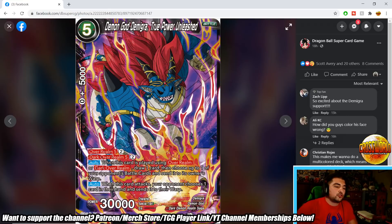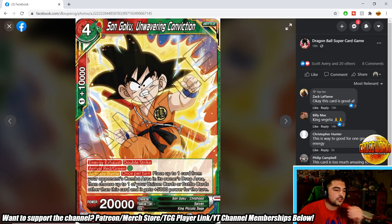Demon God Demigra True Power Unleashed is a 5-drop 30k with Overwhelm 5 for 2 or Dark Overwhelm 5 for 2. Auto when played using Overwhelm or Dark Overwhelm: draw one then send one of your opponent's battle cards to the warp. Auto when this card attacks: your opponent chooses a card in their hand and sends it to their warp. Very solid — akin to the Dark Demon Control Demigra 4-drop where you rip a card each swing, but with a bonus. Playing this after Awakening with Wormhole refueling the drop area looks quite good.